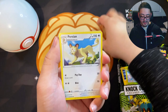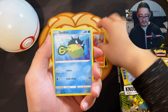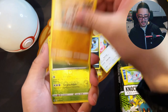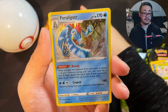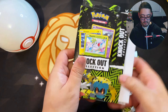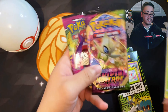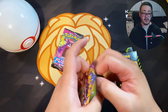I totally forgot to guess the energy. We got Persian, Goldfish, Vulpix, Chansey — don't lay an egg — Galarian Zigzagoon, Mankey, Reverse Holo Grubbin, and a Holo Feraligatr. We're down to our last 14 to 16 packs within these next two boxes. I'm not even going to be surprised if it's the same thing, unfortunately. So far no Evolving Skies — I really thought we were going to get some.